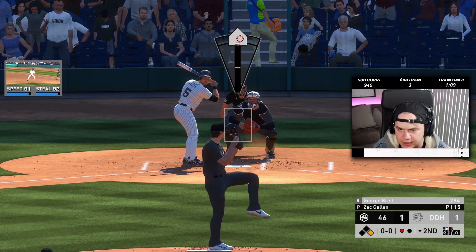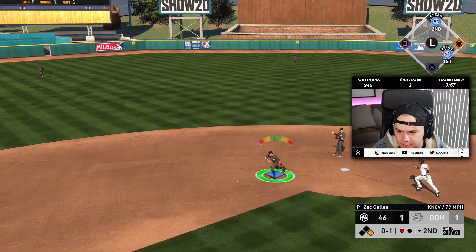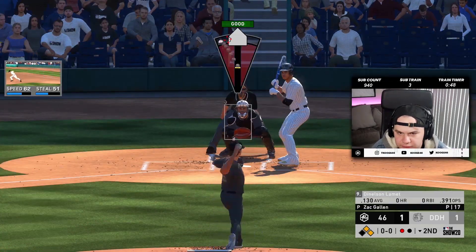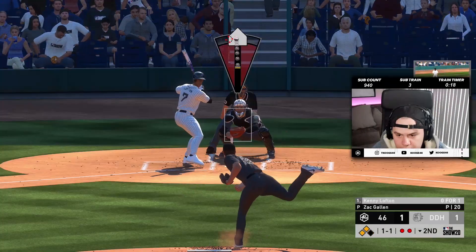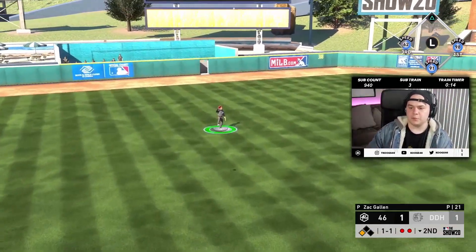George Brett and then the pitcher's on deck. I might not have needed to dive for that, but it kind of looked like he was gonna run past it. Let's try to get a double play. He got the bunt down - I'll take my out though. Still a 1-1 game, we're tied.